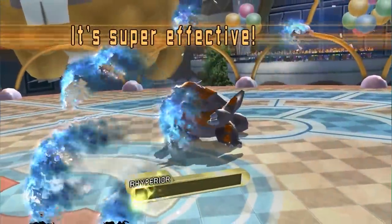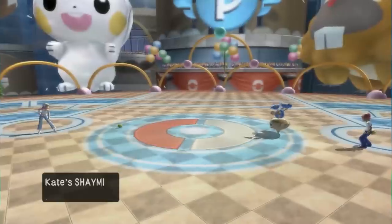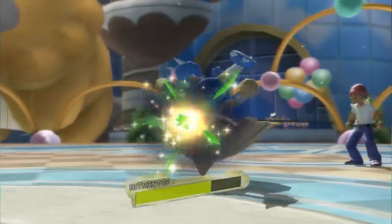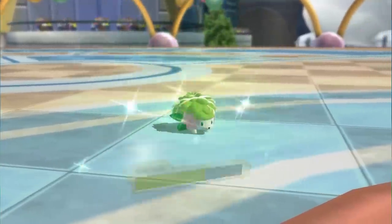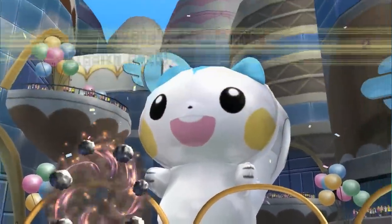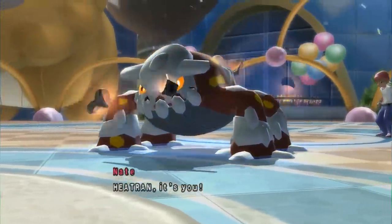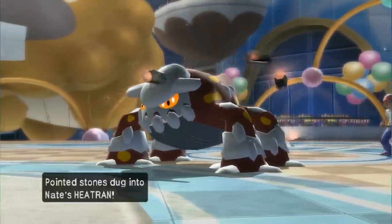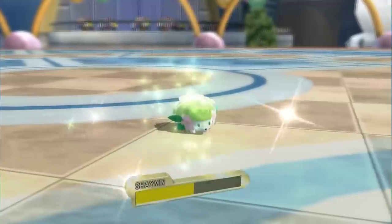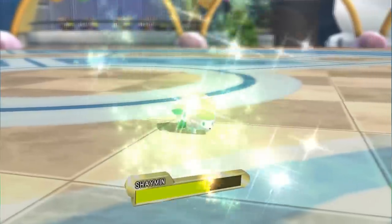Shaymin showed no signs of being a passing trend — it was in OU to stay. It even started running two different sets that allowed it to fulfill more roles. The first was the Leech Seed + Protect set. The combination of these two moves wore down the opponent while keeping Shaymin healthy, and was especially nasty alongside Spikes and/or Toxic Spikes. Even with simply Stealth Rock, the Leech + Protect combo wore down Heatran switch-ins incredibly quickly, making up for the coverage move Shaymin had to drop, usually Earth Power.